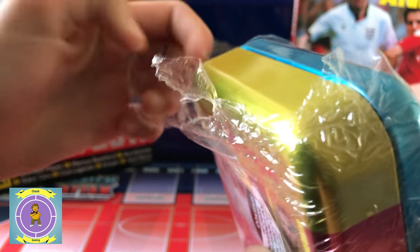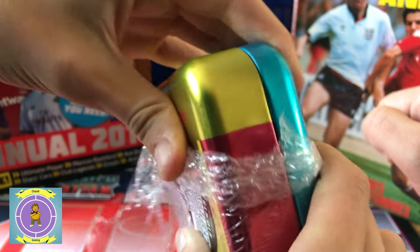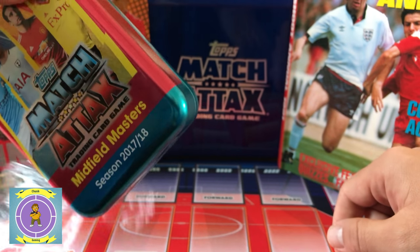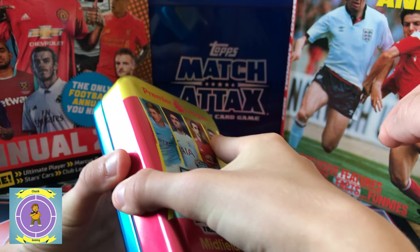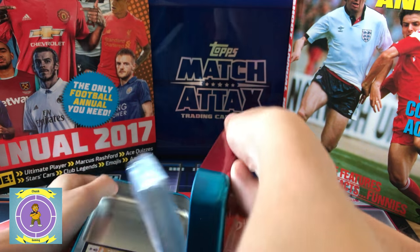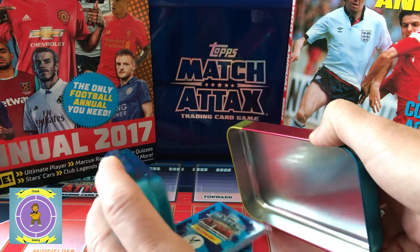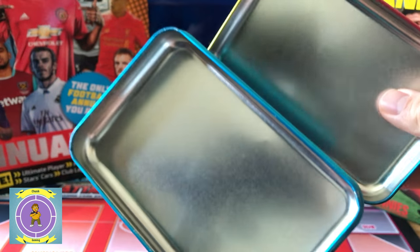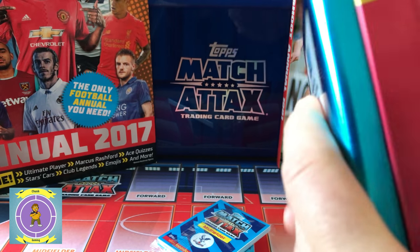This is a mega tin — also mega hard to get into! I'm going to get myself started and then close my eyes. I'll turn it upside down there. So that's the tin — it's a nice tin. We'll pop that down and close it up and put it out of the way.